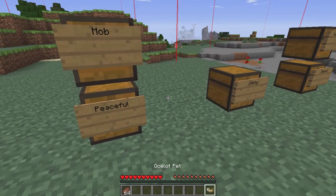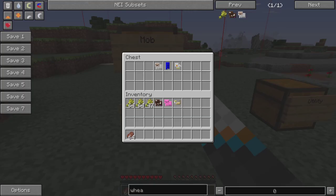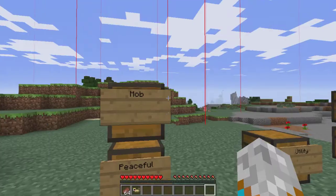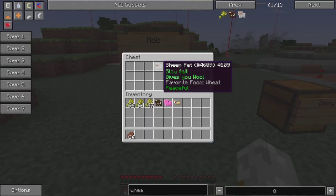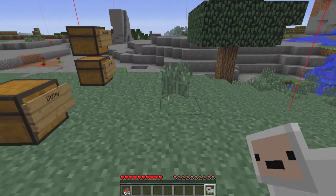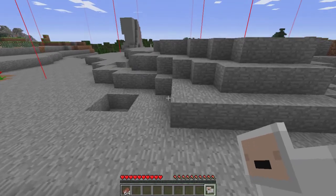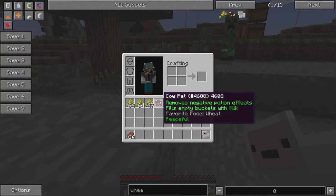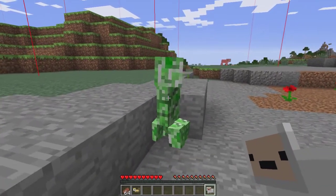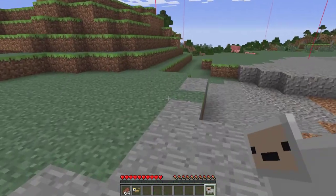Okay, so this one gives you night vision and scares away creepers. So when you're walking around, you have night vision of course. And it will scare away creepers. It has to be in your bar. That's right creeper, you better run away. What are you gonna do? Nothing. That's what I thought.